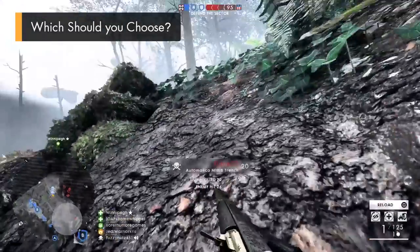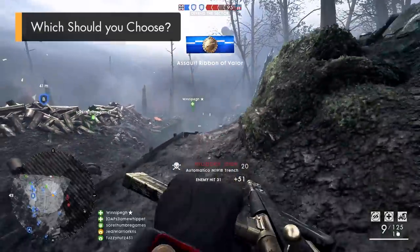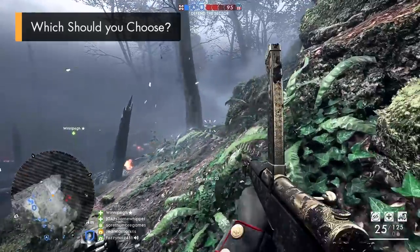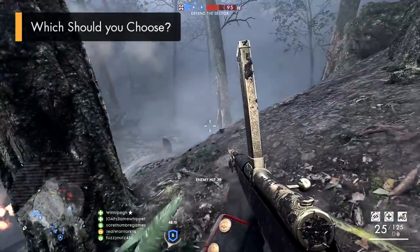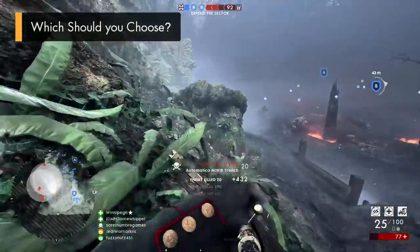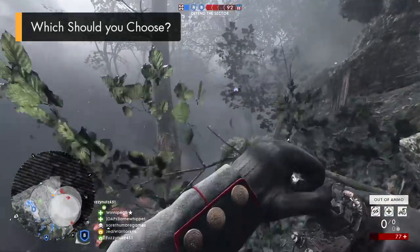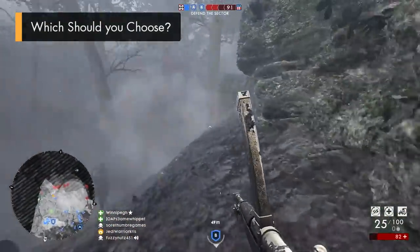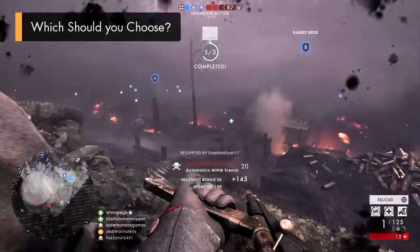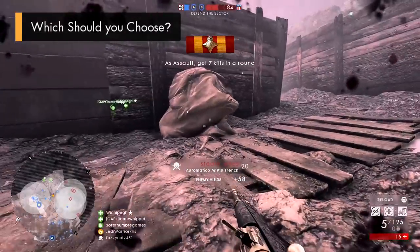When it comes down to accuracy, this is where the Automatico fares better, generally having lower recoil and spread stats across all variants along with a smaller first shot recoil multiplier. This not only gives it more precision but allows it to perform slightly better when tap and burst firing — a pretty important thing when taking on players further away, as you can fire in longer bursts before the weapon strays off target, helping to compensate for its typically needing an extra round to kill.